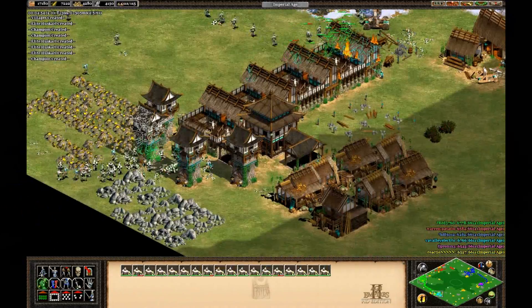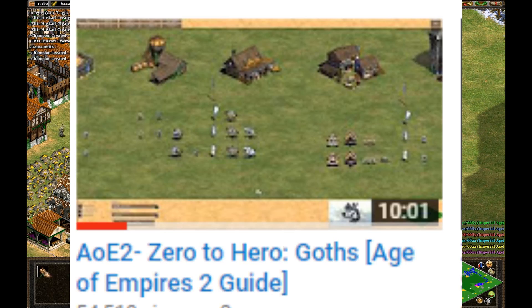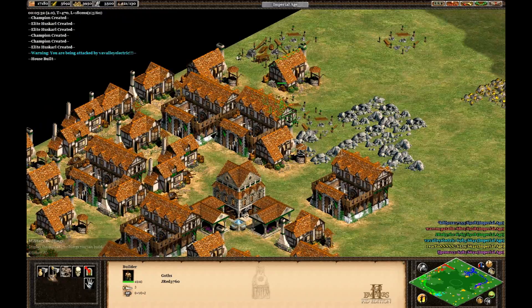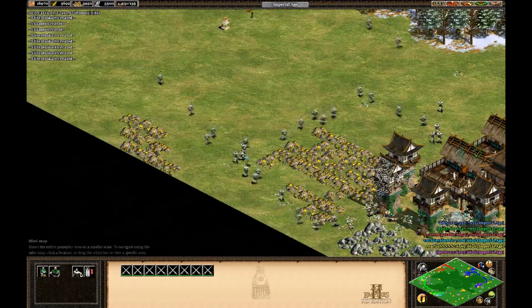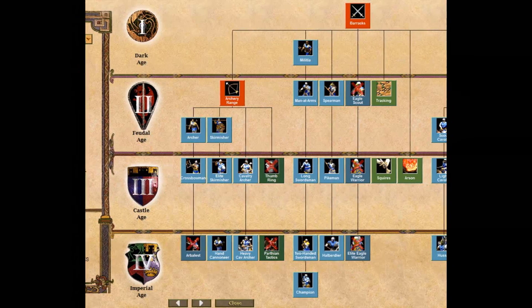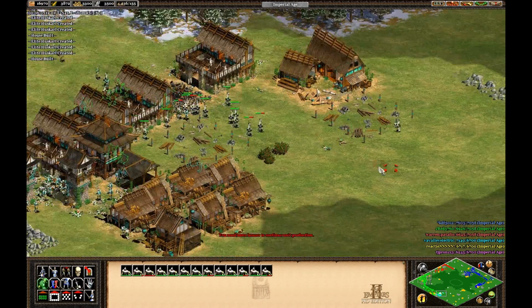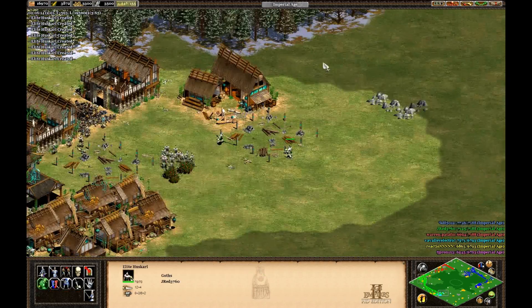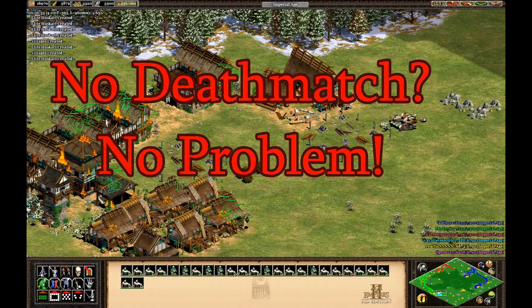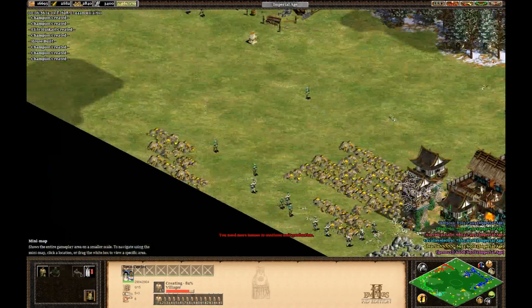I understand that other people have already done their overviews of the Goths, and I don't really want to do that same type of video. Instead, I'm going to give you a brief overview of the tech tree and civilization bonuses, and then show you how I normally use the Goths in a deathmatch game. If you don't play deathmatch, you should still watch this, because this really goes for any post-imperial situation.